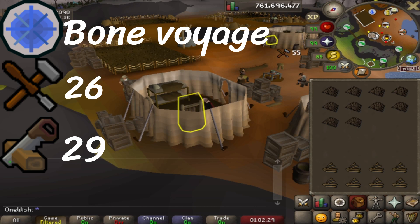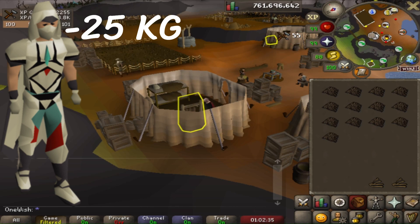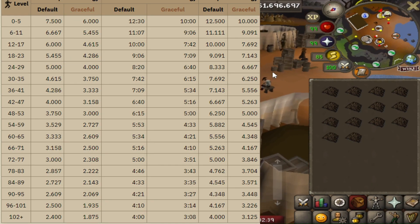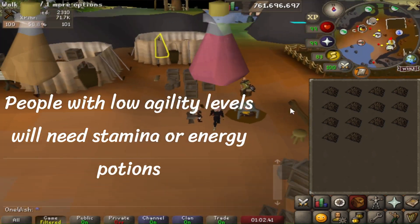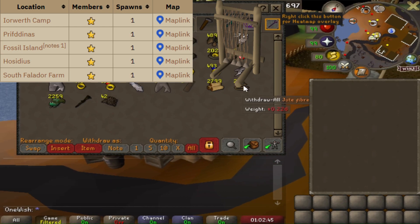You'll also need just over 2.5 million cash to purchase enough jute fiber to do this for a full hour, weight-reducing clothing such as the Graceful outfit, and people with low agility levels are most likely going to need a few stamina or energy potions.